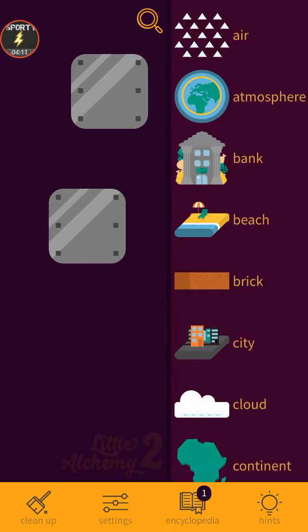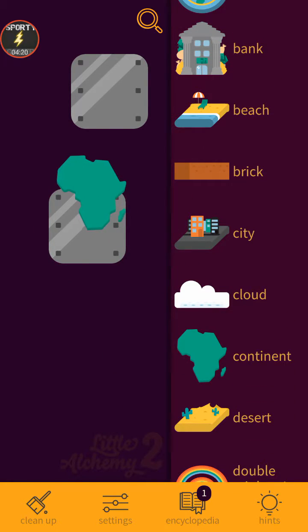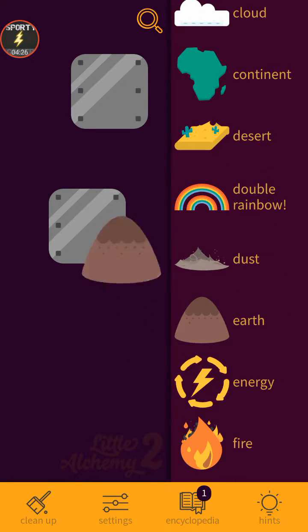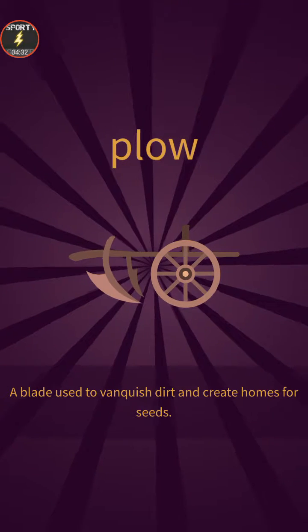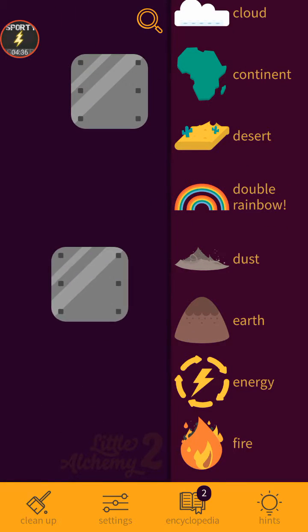Let's take more metal. Metal, where are you? You don't combine with this. Bank, beach, brick, city, cloud, continent, desert, rubber, rainbow, dust — earth makes plow: a blade used to vanquish dirt and create great homes for seeds. Let's try energy and fire.